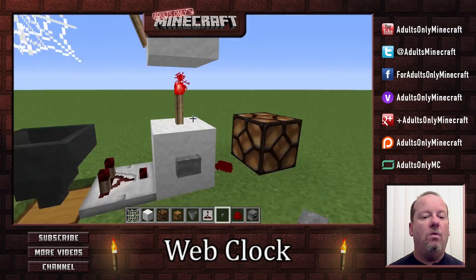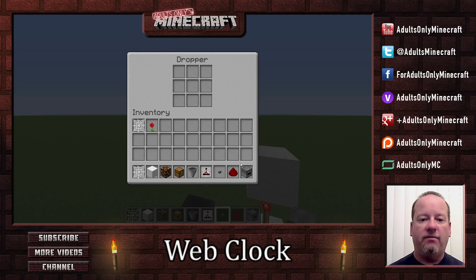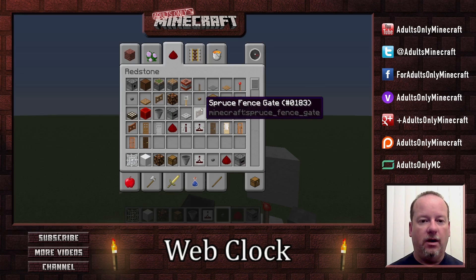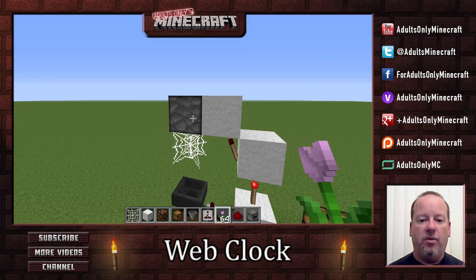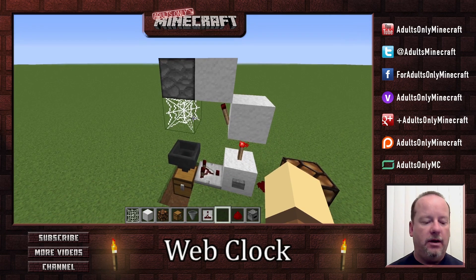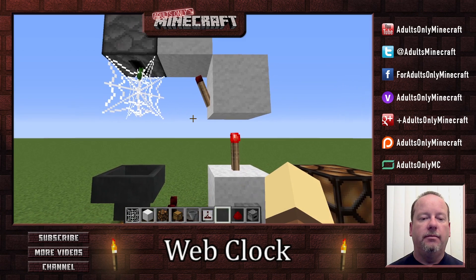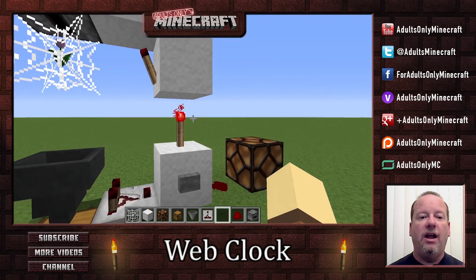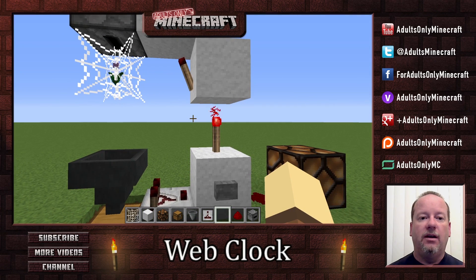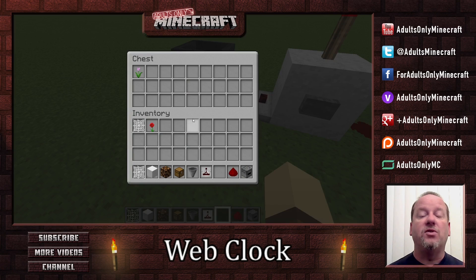Okay, now we've got our whole web clock, so we're going to test it out. Let's get some poppies in there. Let's put a different kind of flower — let's put pink tulips. And we're going to put a bunch of pink tulips in there, and we'll fire it up. And there's our pink tulip dropping out. Now what we should see is that the tulip gets sucked in here, and our light lights for just a few moments. Here we go — and it worked! So there it is, a web clock. And we get our tulip back, besides.